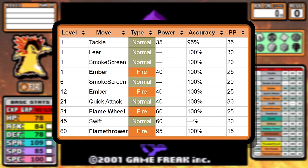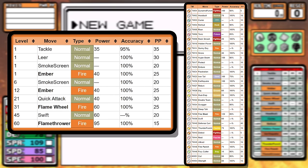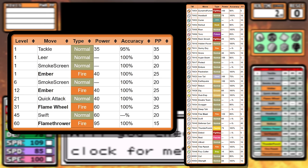For level-up moves, things are pretty standard — pretty much all normal and fire moves here, and most of this stuff is going to be pretty irrelevant pretty fast. But when you look at the TM learnset, it learns a lot of things. The main thing I'll talk about later in the video is how good the coverage of the elemental punches are.